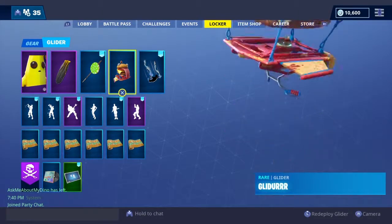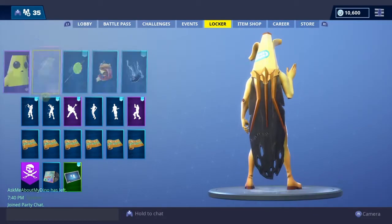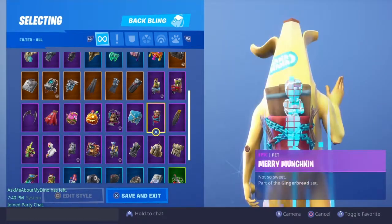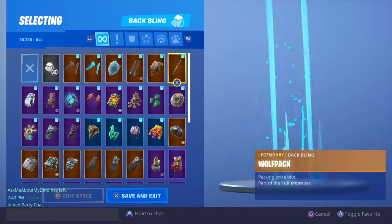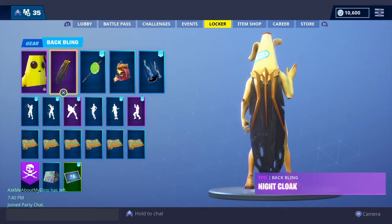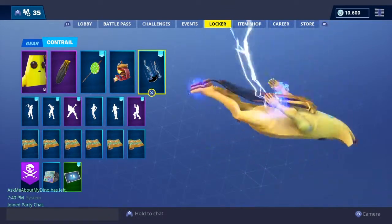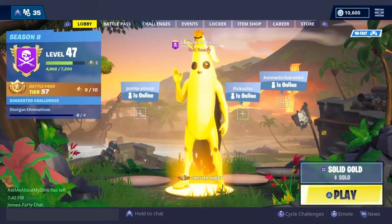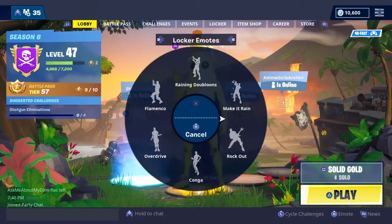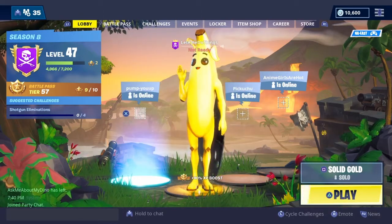I decided to go all out — I even dressed as the banana man. I went with the glider, the lollipopper, and the night cloak, which kind of looks like part of a peel, so I figured I would go with that. I was trying to figure out what would look good with banana man and the lightning, because banana is super banana, so that's kind of the theme I was going with.